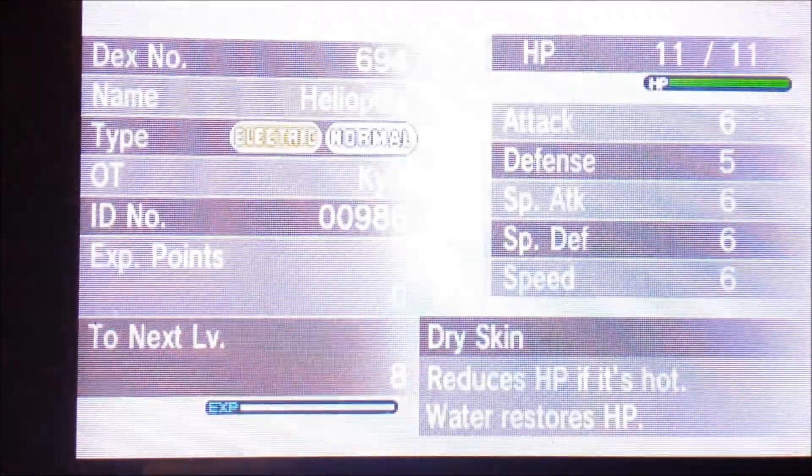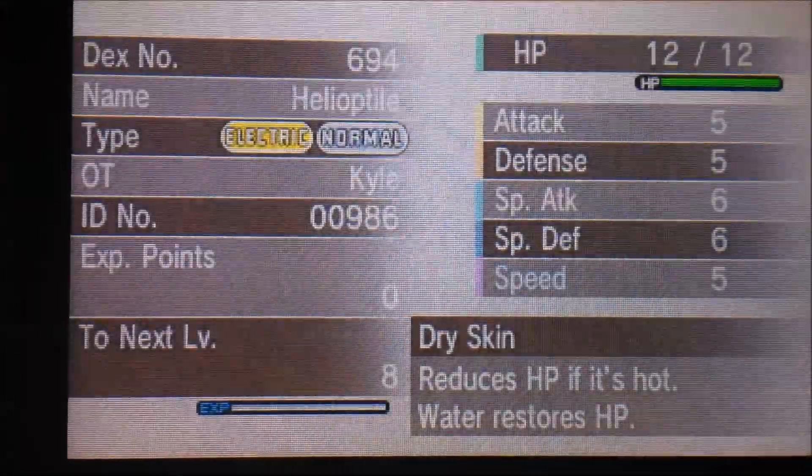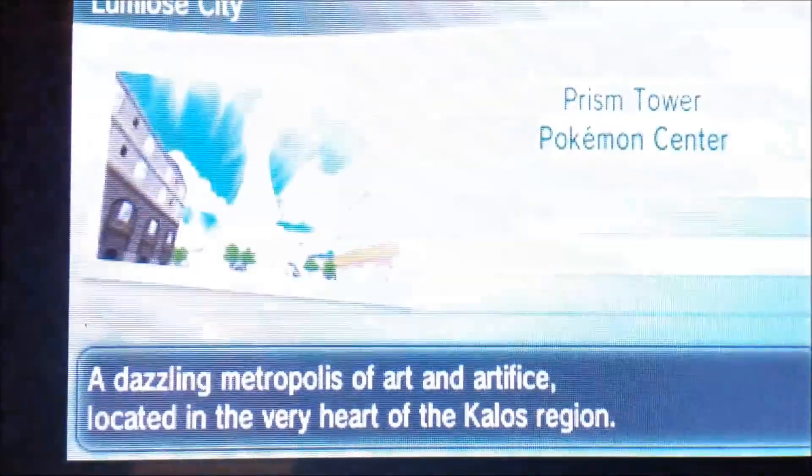Let's check this out — we've got Hardy, Quirky, so maybe neutral, and Docile, but it's Quiet. So that is actually a pretty good nature. This thing is really fast, but it does have a plus Special Attack, minus Speed nature, so it could be worse.